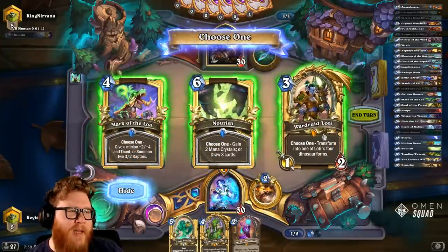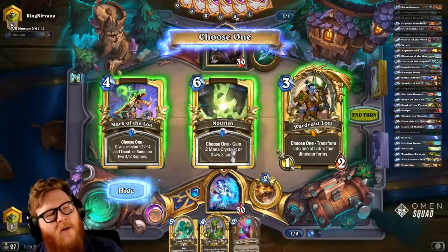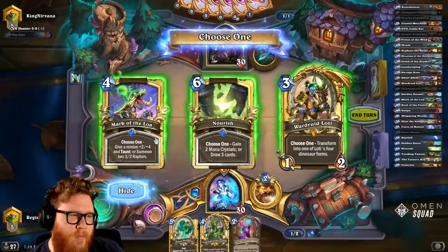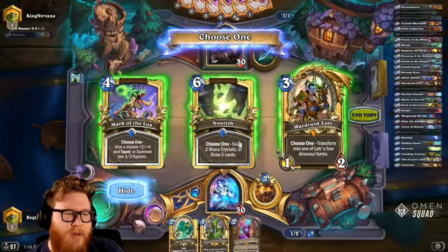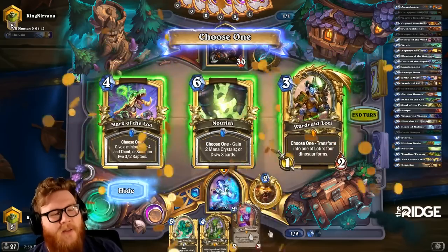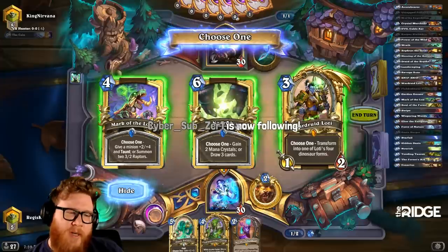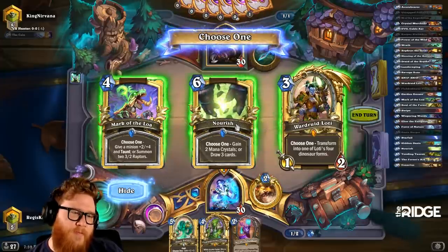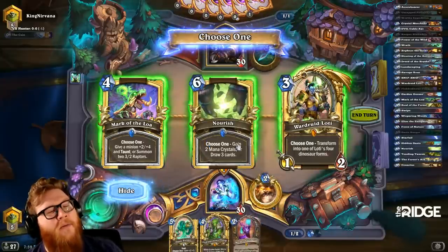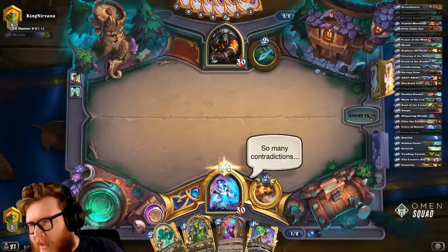This is debatable — all of these have interesting applications. I'm thinking about Nourish because I have Stellagris and I'm out of cards. Mark of the Loa works pretty well with Stellagris too. I think I'm going to take the Nourish — I mean, I'm not going to slam a Stellagris on three so maybe the Nourish loses a little value, but I sure love ramp. I can't really play this on six with Stellagris though because you want to play Stellagris after you get the two mana back — that'd be an eight-mana play and the ramp loses its efficacy. So I guess it's Mark of the Loa.